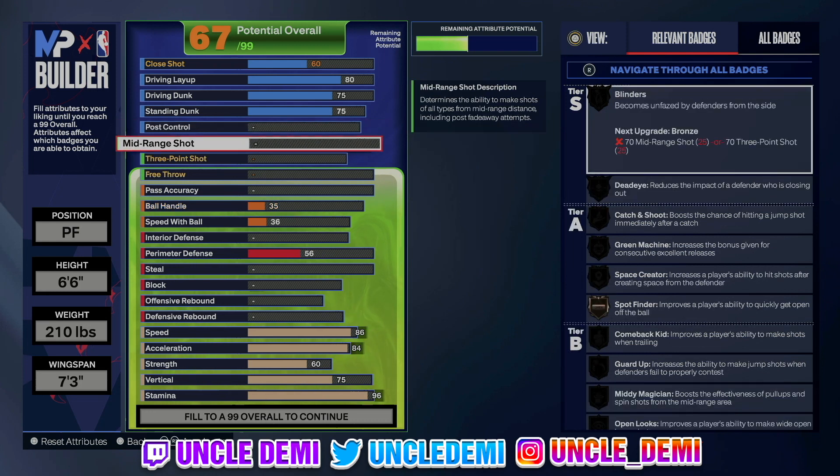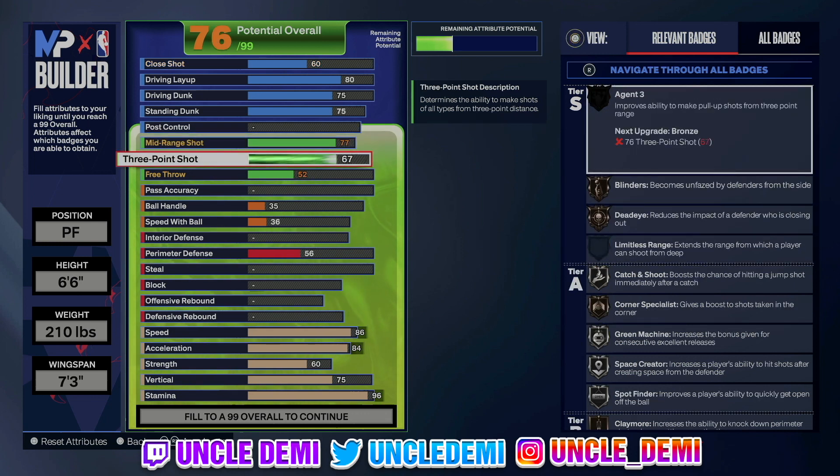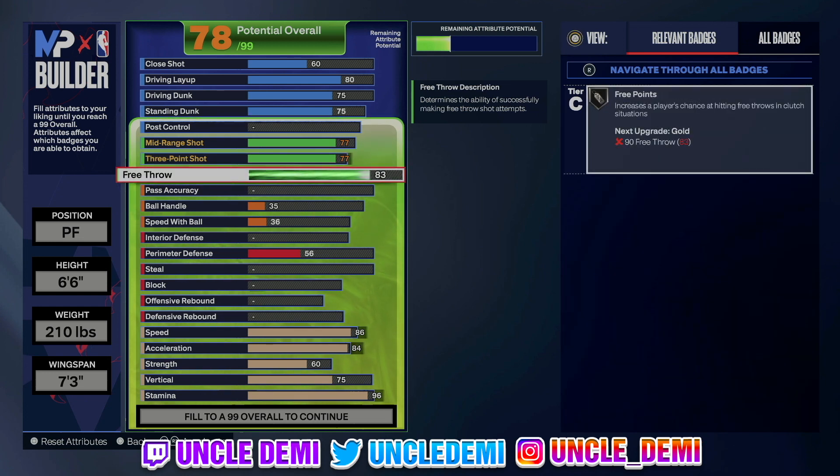When it comes to shooting, this is where things get tricky — you can only go up to 77. The good thing is, by going 76, you get Green Machine and Space Creator. Going 77 doesn't add more badges, but from 75 to 76 you get Corner Special on silver and Agent 3. If you are a rec player, you can go 90 on the free throw to get Free Points on gold, making you a solid free throw shooter who can get to the basket a lot.